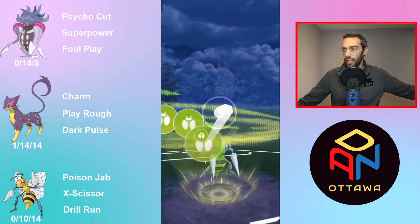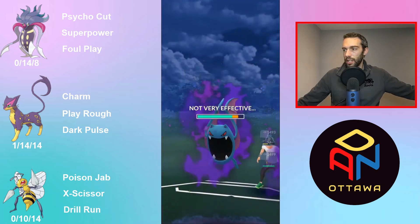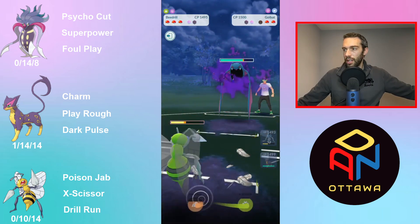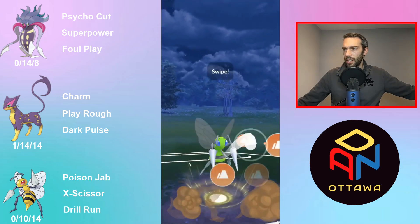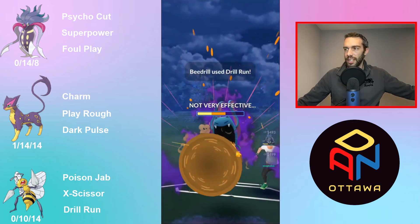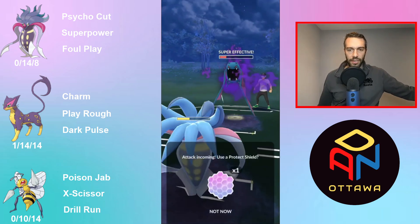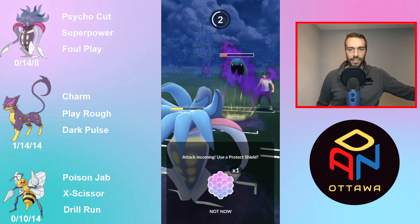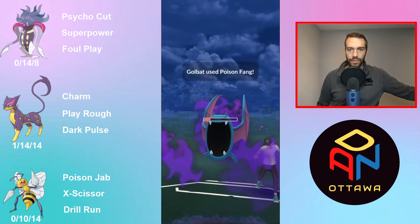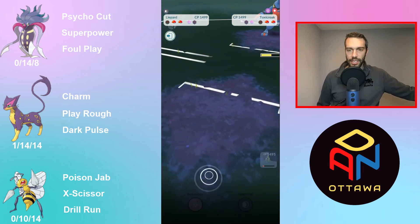Mandibuzz, Scramble, Shadow Nidoqueen — yeah, so a lot of people are using fairly common Pokemon. Not going to be a lot of unique Pokemon right now. Like you've seen in these battles — Golbats, Nidoqueens, Drapions and stuff like that. It's fairly common what you're going to run into in this league.